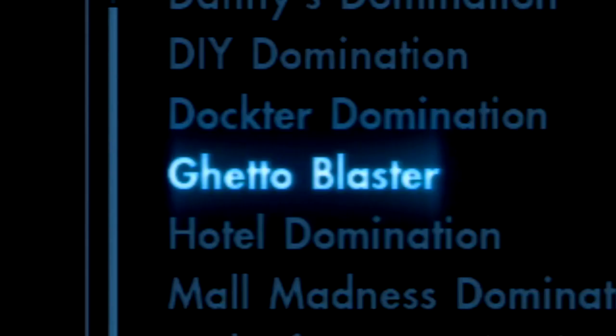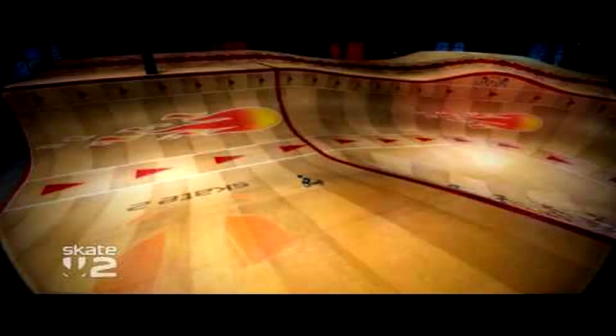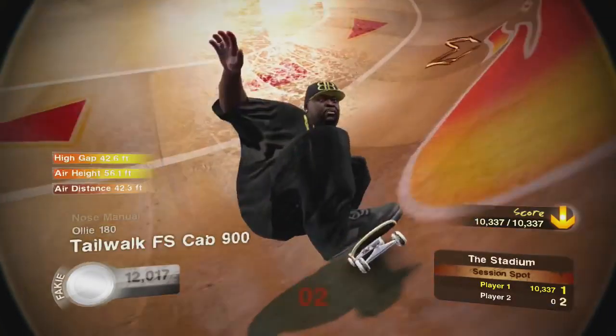Ghetto Blaster — and no, I'm not making up that name, it's actually a map in Domination. S tier, because it's such a fucking dope name, what the hell? Stadium — it's like the Megapark of Skate 2. A tier.